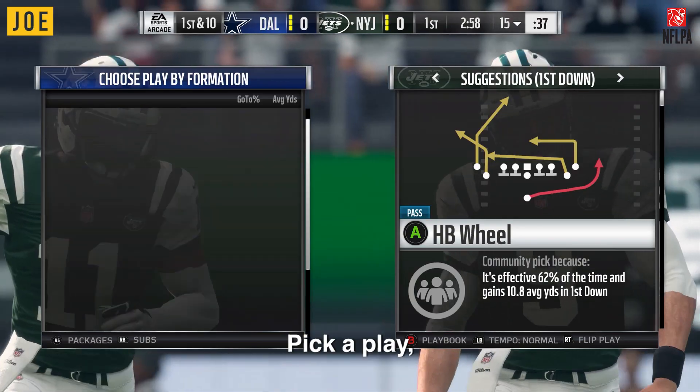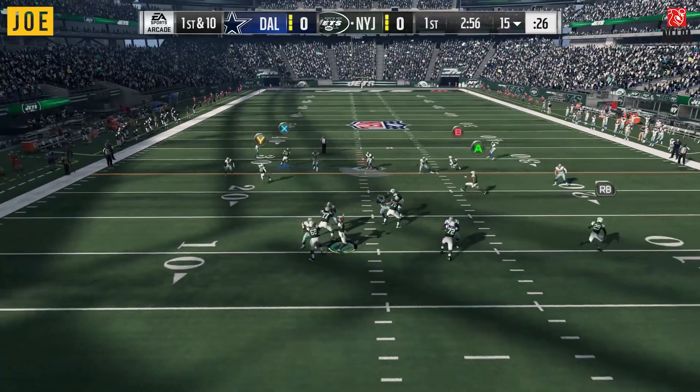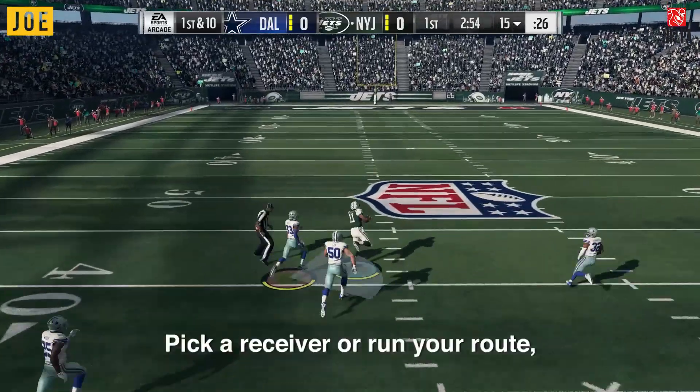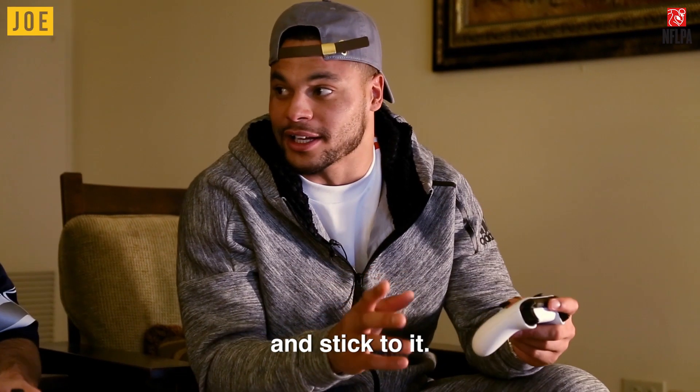Tip two is have a plan — pre-snap and post-snap. You pick a play, you've got to have a plan for what's going to go on. It's a video game, don't panic. Go with your plan and just pick a receiver or run your route or whatever it is. Tip two: have a plan, stick to it.